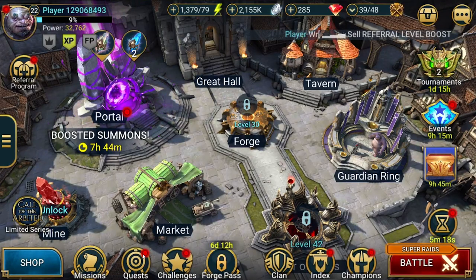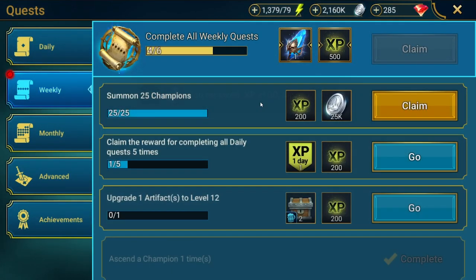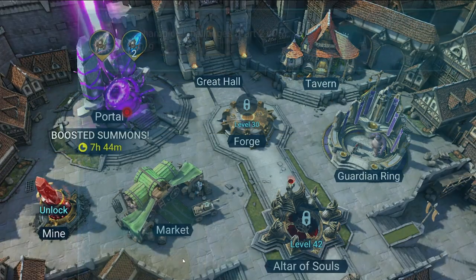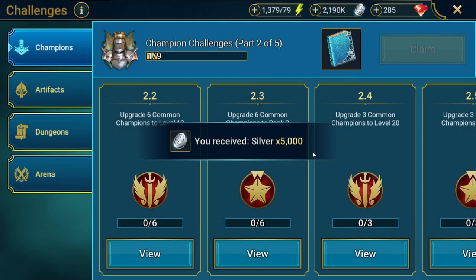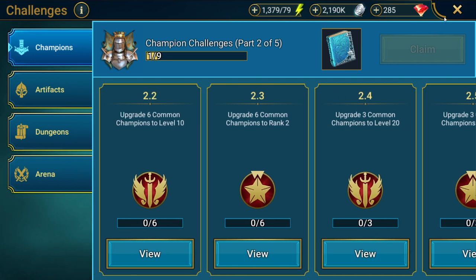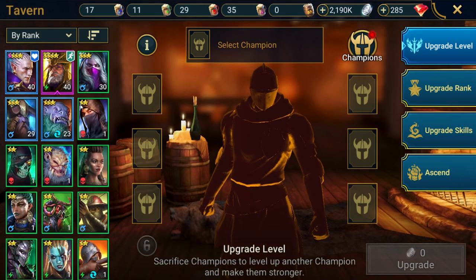After doing that, try to complete as many missions and challenges as you can, and also try to get as many stars on campaign as possible. The reason for that is, by completing as many as you can, it will give you gems. Your target number is 900 — you want 900 gems to go to the gem shop and exchange them for 10 Ancient Shards.